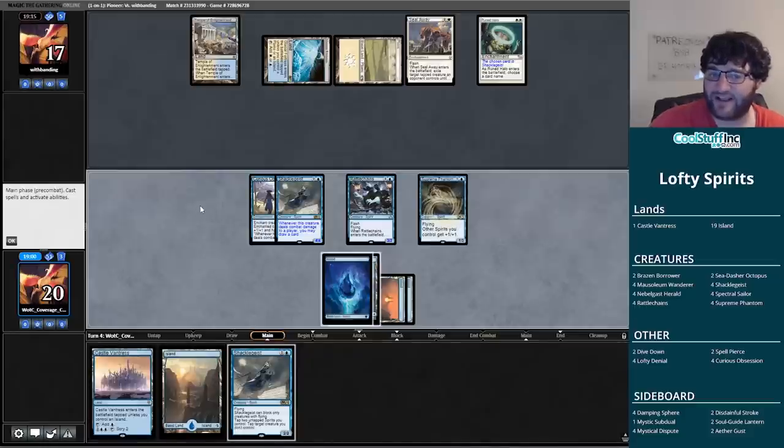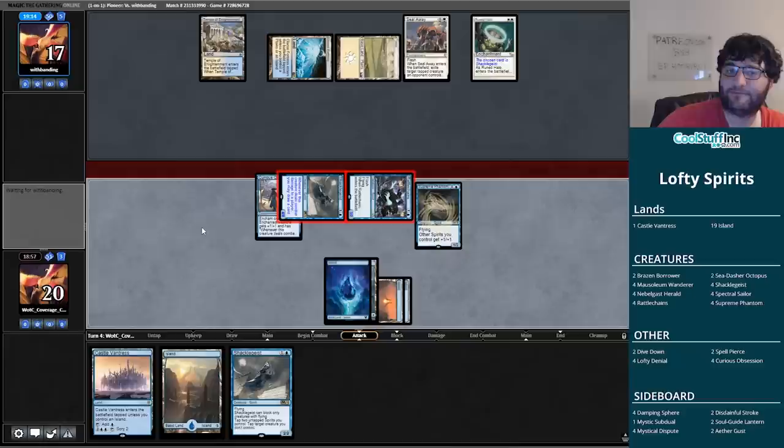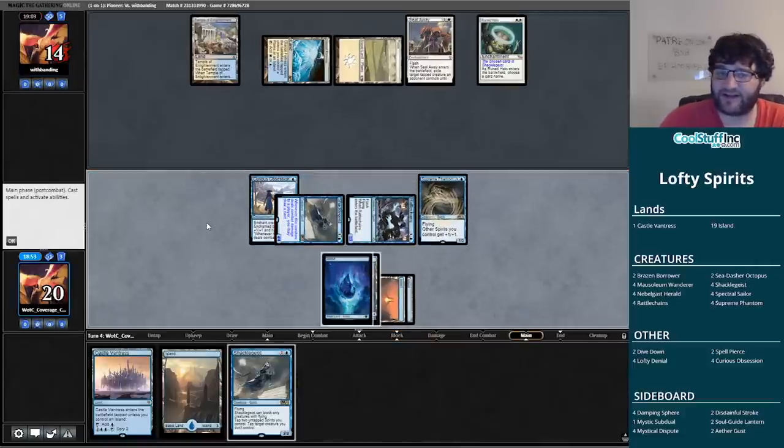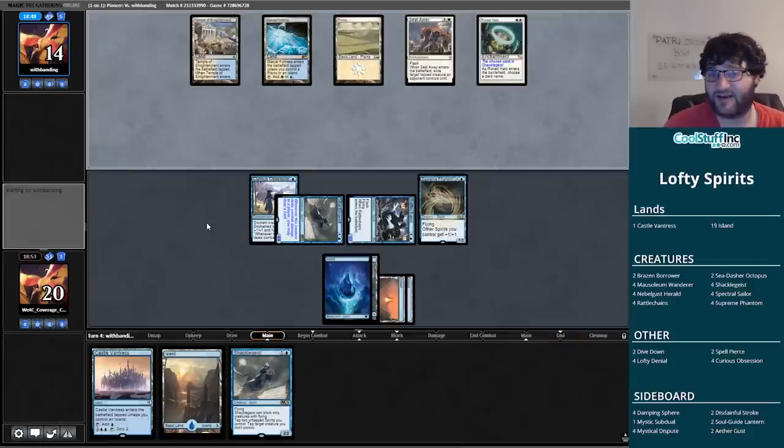Next turn I can start scrying to mitigate the flood, and I still get to get in for three. The Supreme Phantom here probably coming up fairly clutch — looks like they do not have anything. Down to 14, we pass the turn with instant-speed Shackle Geist along with Supreme Phantom. Frankly the only thing I'm truly worried about is a Supreme Verdict — that would put my opponent in a pretty good spot since Rattlechains would be gone.